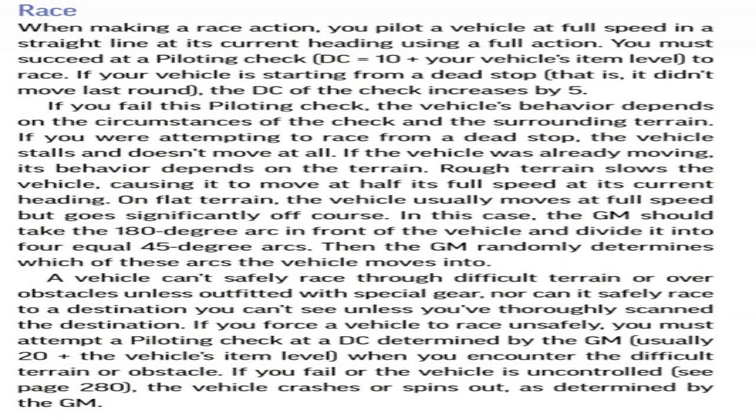Like regular combat, you can take full actions. The race action has you make a piloting check with a DC of 10 plus your vehicle's level. If you're racing from a dead stop, it's an additional plus five to the DC. If you succeed, you move at your full speed. If you fail from a dead stop, your vehicle doesn't move at all — you stall out. If you're already moving and fail, on bumpy terrain your vehicle moves at half speed — say your speed was 20, you'd keep moving at 10 in your current heading.